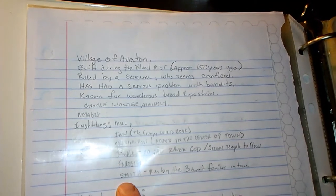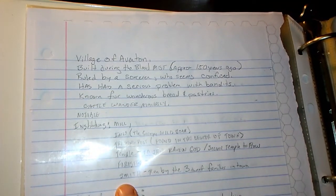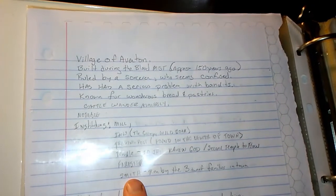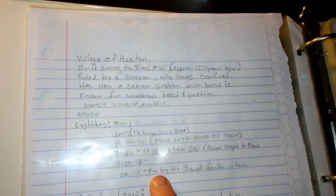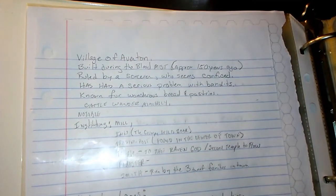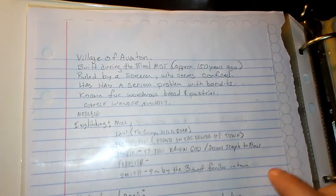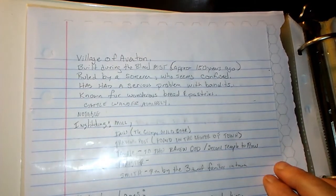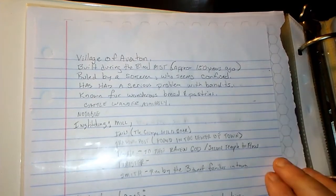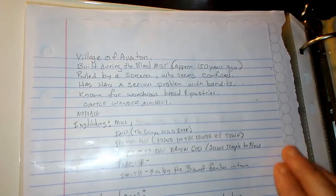The charts also give you notable institutions — I've got a mill, an inn, a trading post, a temple, a forester. When I looked at my characters, I had made a dwarf character, so I'm going to add a smith — run by the three dwarf families in town. There was also a legend generator in there, so just for grins and giggles I went ahead and rolled up a legend.